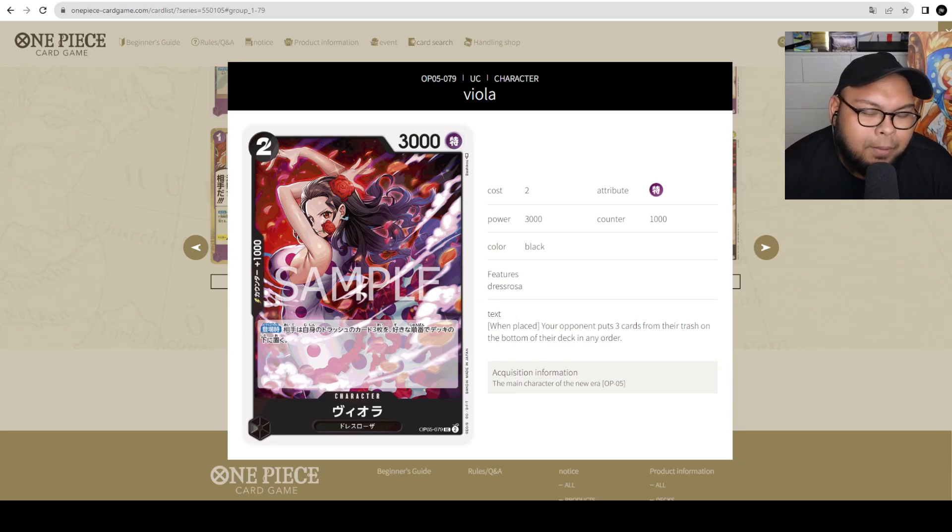Secondly, against opposing Rebecca players who want at least 7 or 15 cards in their trash. If those decks are really prominent, Viola is a really good card to combat them. It's a tech piece you can slot in — if you're facing Rebecca, you can play Viola and disrupt their plans by putting cards from the trash to the bottom of the deck. It limits the number of cards in their trash for the 7-cost super ability. And black decks like Sakazuki can even put in a playset just to combat that.